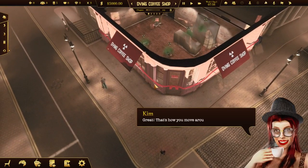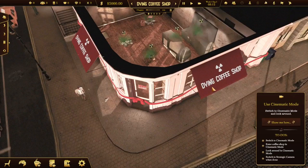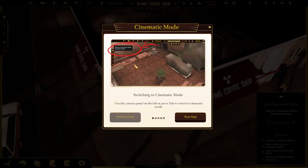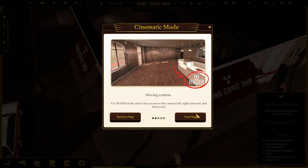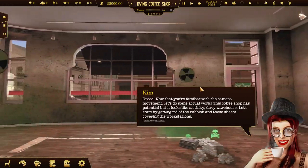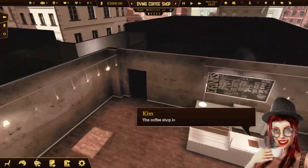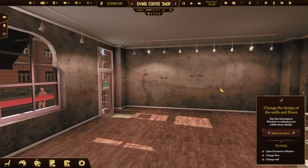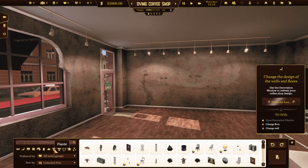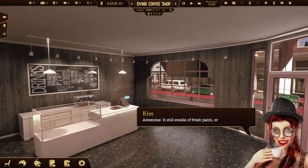The tutorial shows how to move around using the strategic camera. There's also a cinematic mode that gives you much more flexibility. The tutorial is a little off-putting because it doesn't give you the exact way. Okay, start getting rid of the rubbish and the sheets covering the workstation. Open decoration window - change floor, change walls. That's not bad, there we go.